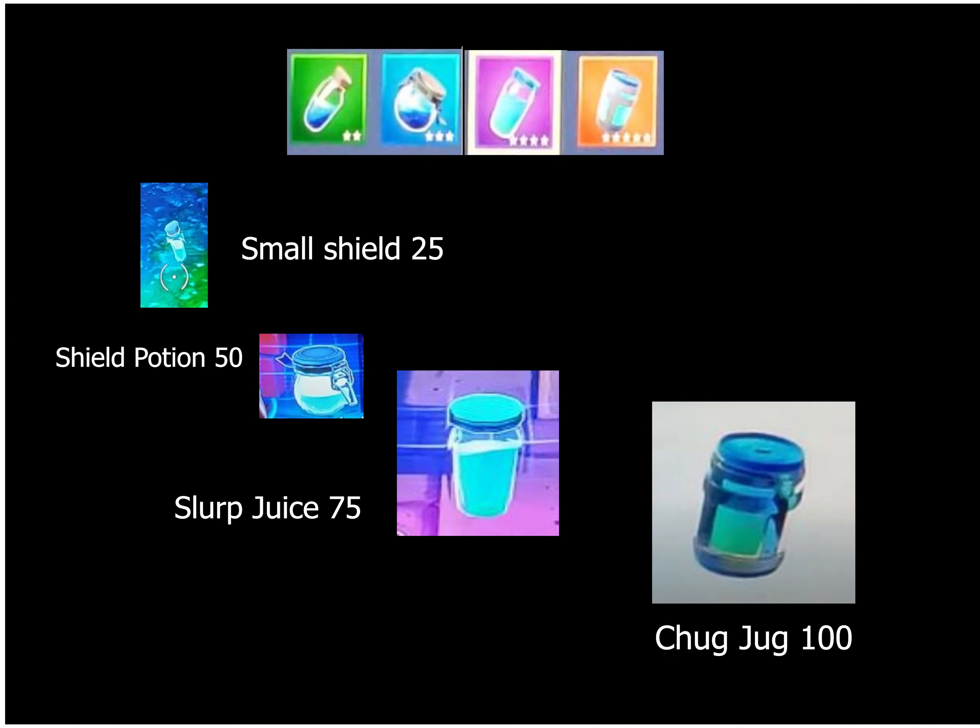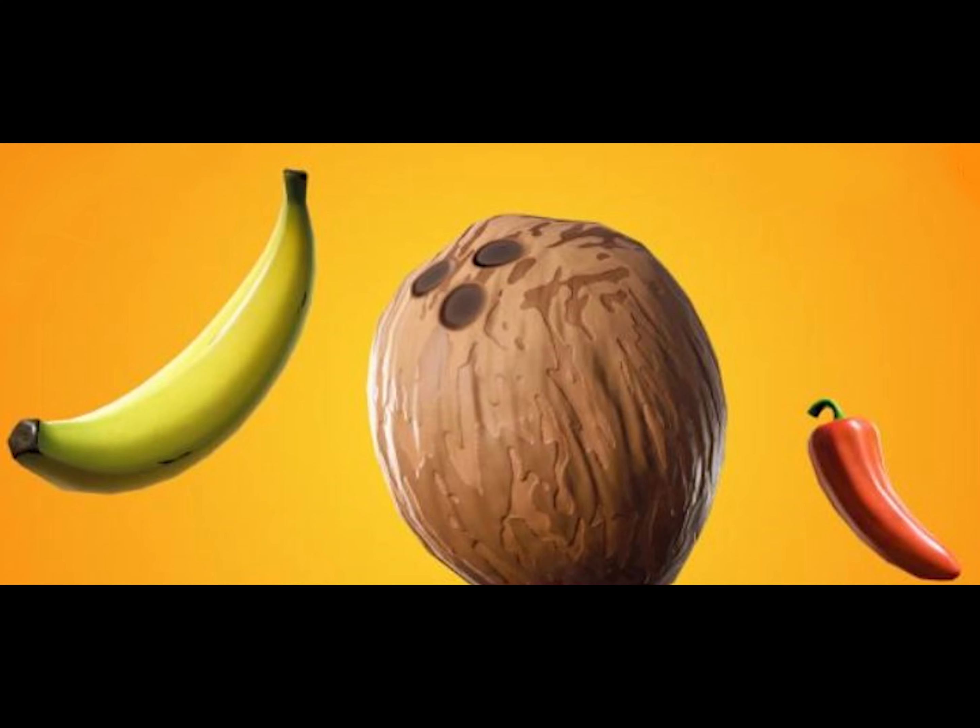In the game, the small shield gives you 25 points, the shield potion gives you 50 points, the slurp juice gives you 75 points, and the chug jug gives you 100 points of shield. Bananas, coconuts, and peppers are new with season eight and they're found in the desert biome and in the Lazy Lagoon biome near the pirate ship. The bananas give you five health points, the coconuts give you five health or shield points depending on which you need, and the peppers give you health points plus some extra speed.